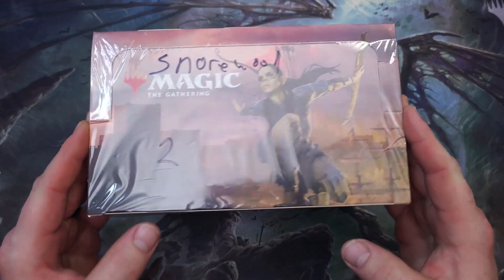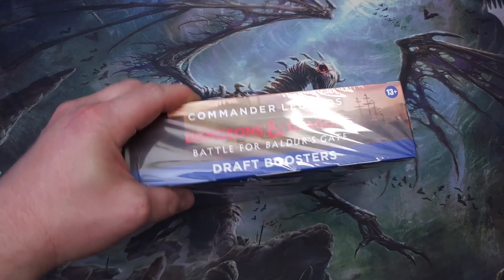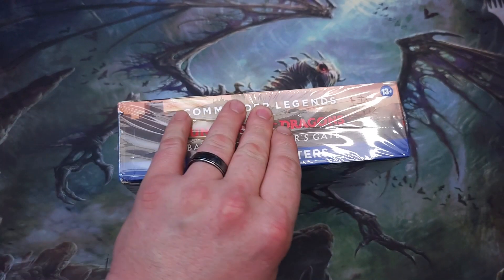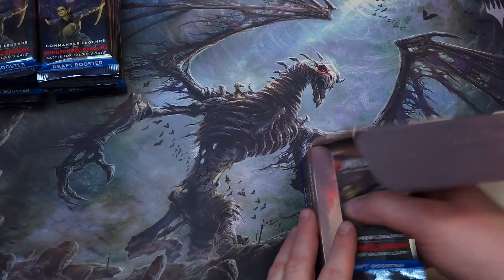What is going on everybody, Bam Bam Johnny at the Real Tree Lodge. Today we are cracking open some Commander Legends Dungeons and Dragons Battle for Baldur's Gate draft boosters. This one goes to our good friend Jonathan Snorwood. Benjamin had a box earlier this week - it's either out now or coming out on the channel. 70 bucks for this one.